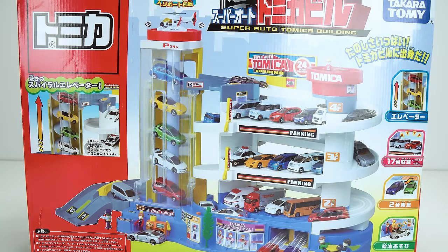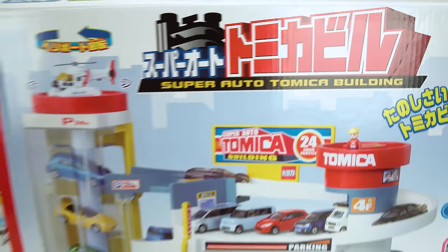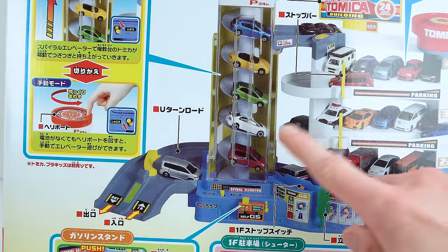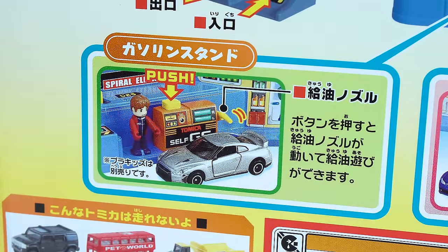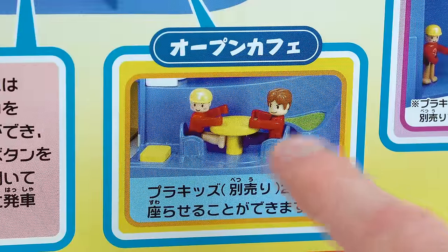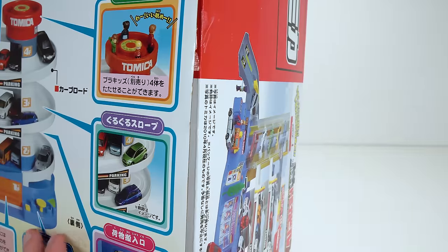Oh my gosh guys, look at what we have to play with today. It's the Super Auto Tamika building made by Takara Tommy, and it is huge. Just look at how tall it is. It's got an automatic elevator that brings the cars up and lets them ride all the way down the track and start over again. When a car runs out of gas they just fill up at the filling station. They can race out of the garage and they even have cool Lego-looking figures that you can collect. But today we are going to play with these cars. Let's open it up, put it together, and start playing.